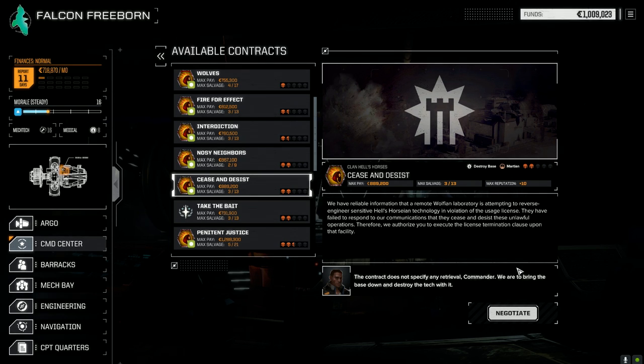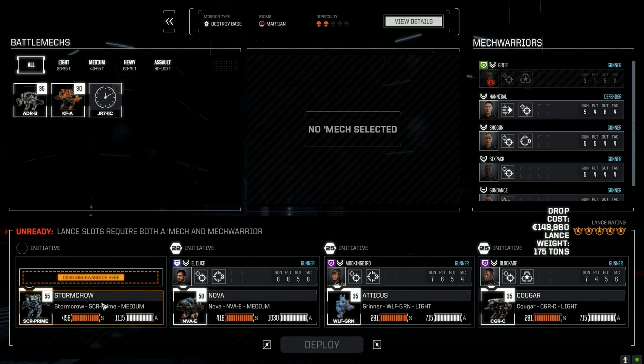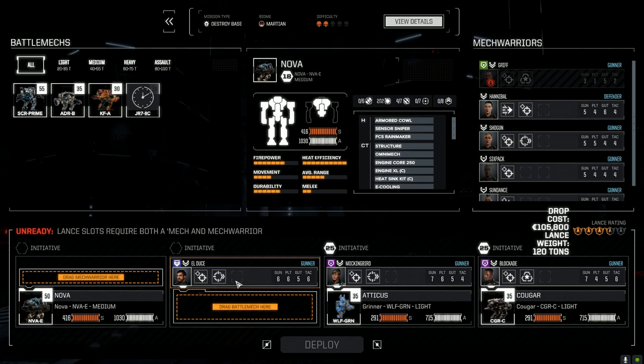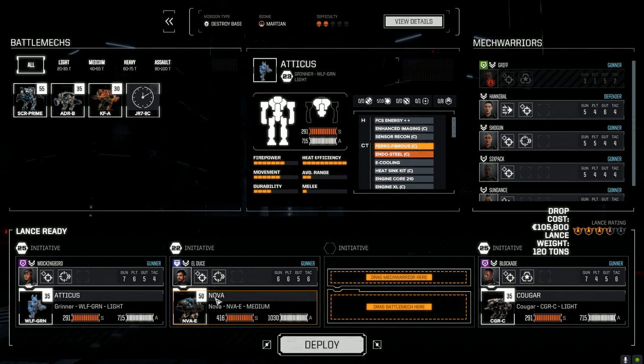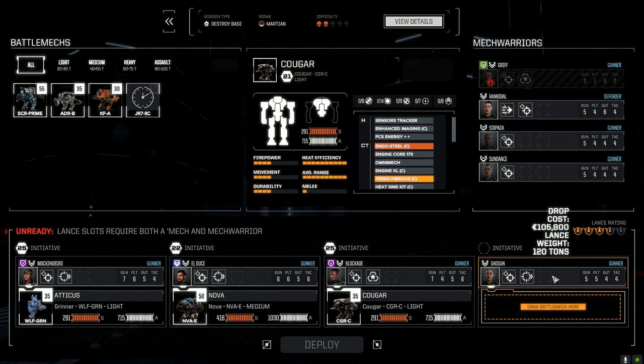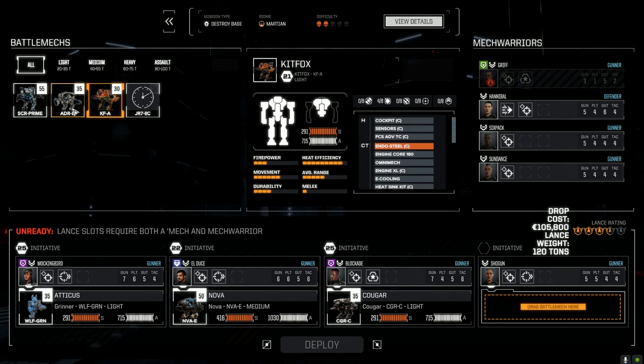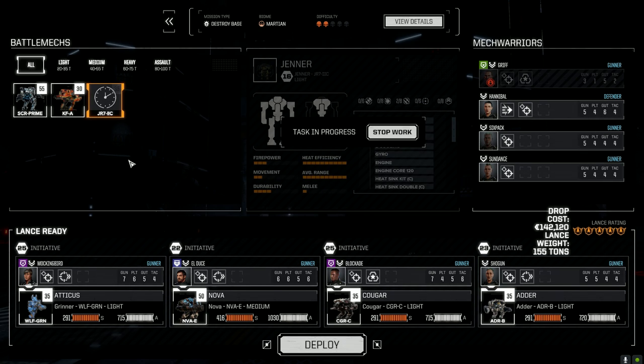We're going to do a destroy base mission in the Martian environment. Let's negotiate — going full salvage, hopefully we can find some good pieces. Storm Crow is sitting out. I'm moving Mockingbird and Atticus up, Blockade up one, and bringing in Shogun as leader of the second lance. Let's try out the Adder with the medium pulses. We'll also try the 2C once it's back in six days — it's got all the LRMs on it. Let's deploy and get this job done.